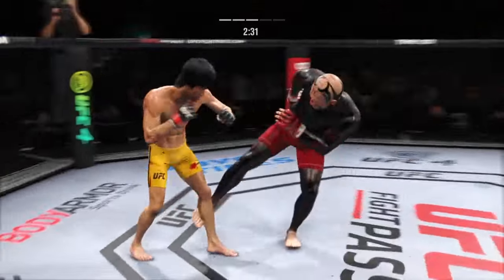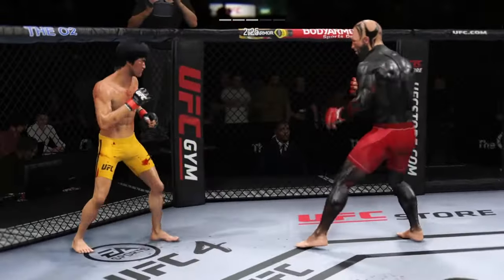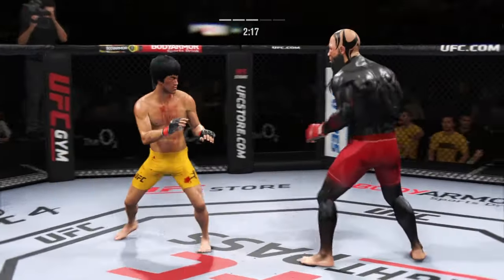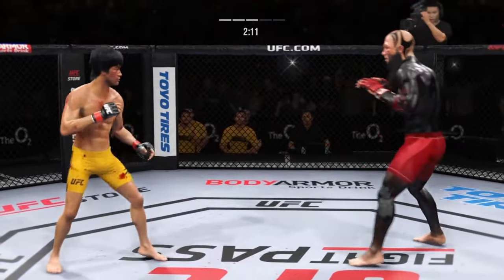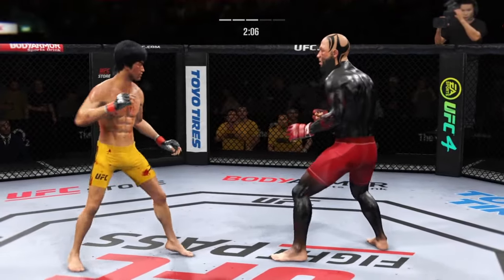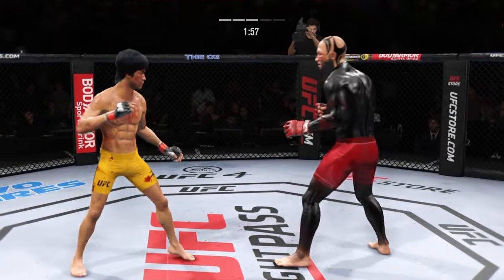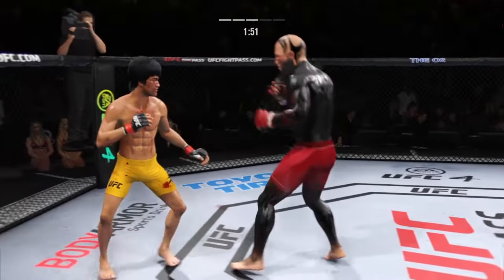Big liver kick lands under the elbow. It's all pace and pressure down the stretch — he is really lighting him up now. Continues to mix it up, going to the head and mixing in some body shots. Look at the whip action that comes from him throwing that kick. Look at him drive his hip into his opponent's body with that body kick. Nice looping punch. He's throwing every part of himself into these big leg kicks.